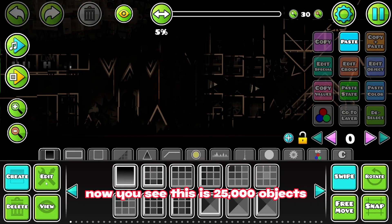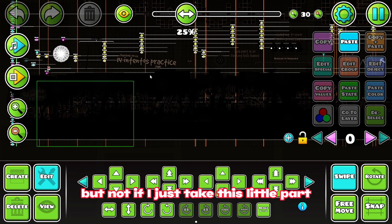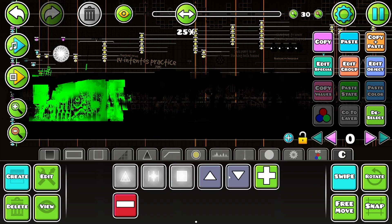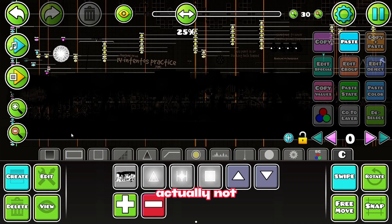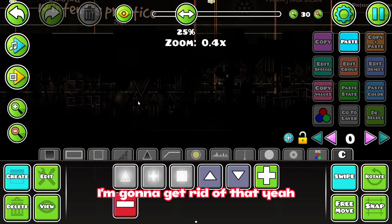So I'm literally just going to use copyhack to copy it. Now you see, this is 25,000 objects. But not if I just take this little part — I can just add that into the end. Actually not, I'm going to get rid of that.